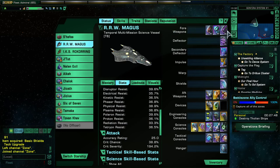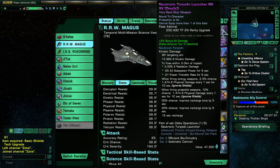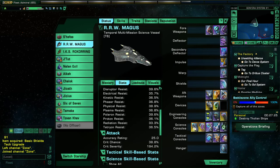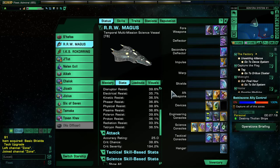If you're doing a psi energy build, all you're really doing differently is filling out those slots with energy weapons of your choice — beam arrays, dual cannons, dual heavy cannons, dual beam banks, whatever you fancy. On the back it would be turrets or omni beams and maybe a kinetic cutting beam. That would really be the only difference with a psi energy build.